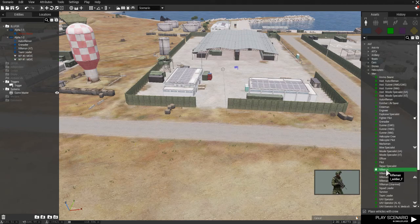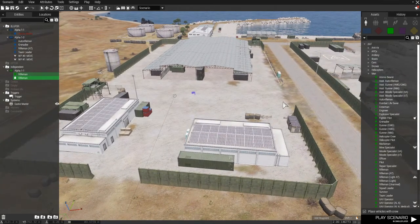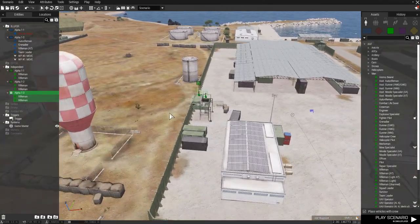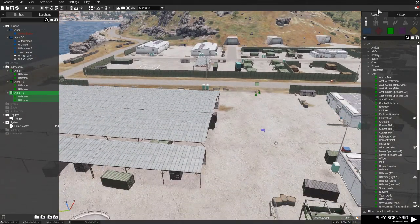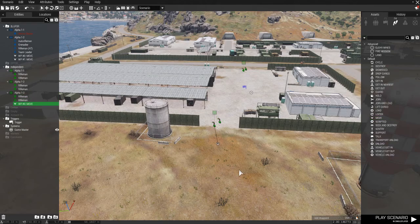So we'll just place down some independent units. I'm going to give these units some move orders to make sure they're in a position where they're going to engage.